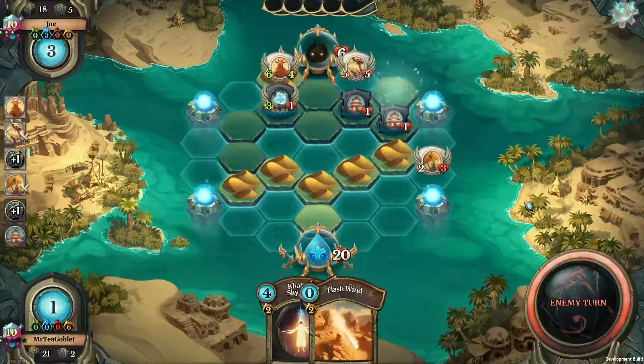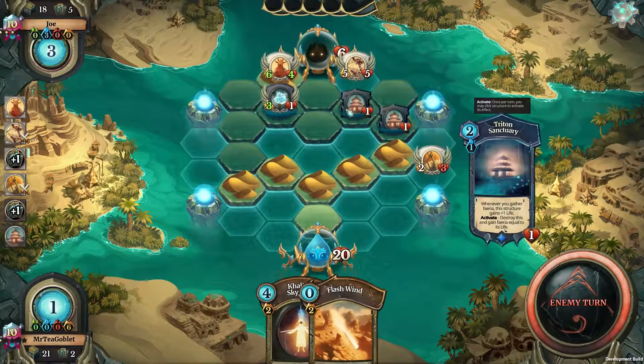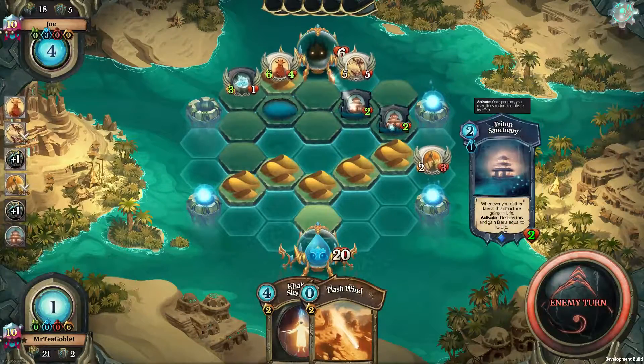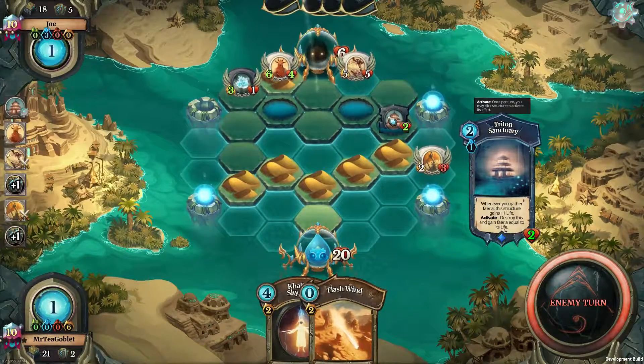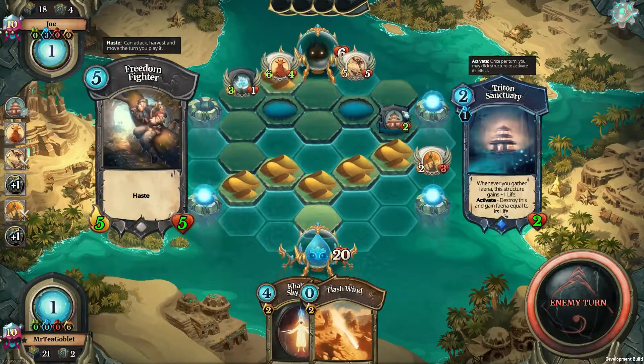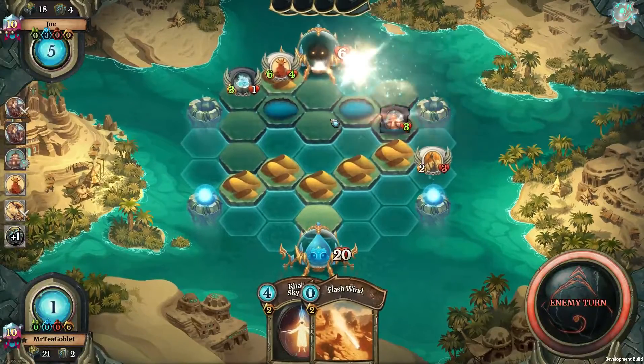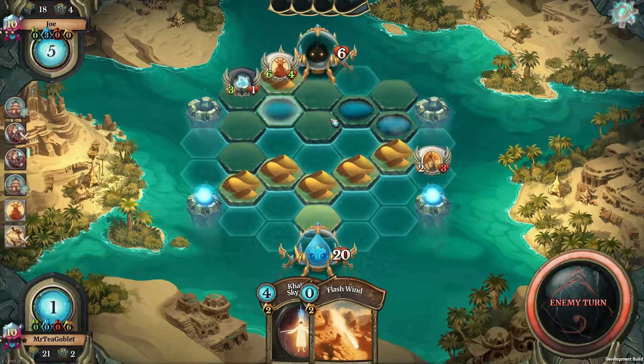The opponent has three feria with a potential of four more — two feria for each of these, so a lot of feria potentially. Freedom fighter. Wow, okay. Strong play. But can the windborne emissary be taken out?